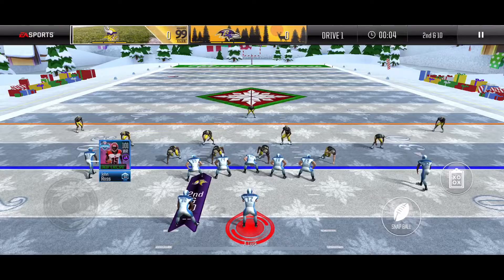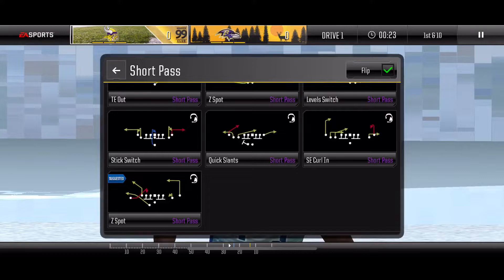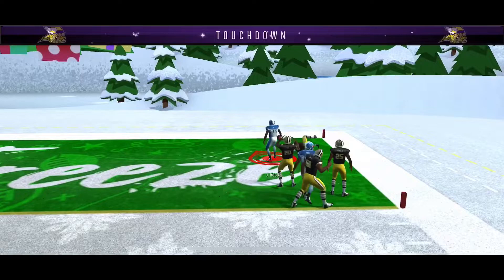We're going to start with a flipdex follow, go right deep — he's in the slot, 101 overall there. We hit him, and as he makes that break he gets that separation; that 99 speed is going to be huge. Then we go with a quick slant — we are almost in the red zone. We see him break out, there's a blitz coming, the blockers pick it up, we hit him, and we are in for an easy touchdown.